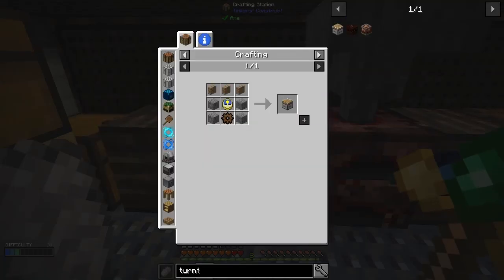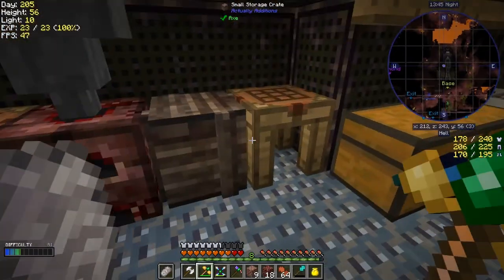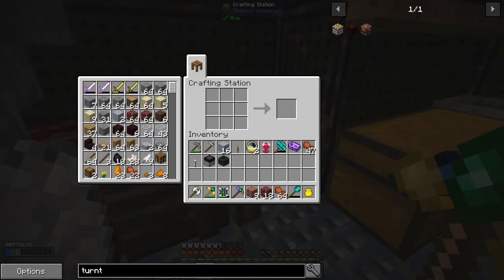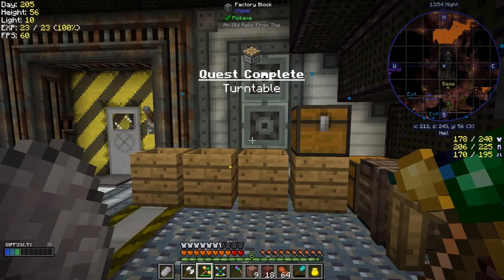Turntable — let's get on with this one. I'd like to make at least two of these. There's a trick with the gears I'll show you in a minute. I think that'll be enough — so we get two turntables, fantastic. That should complete the turntable quest.